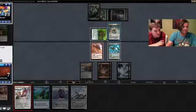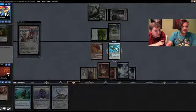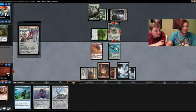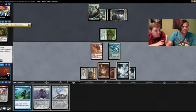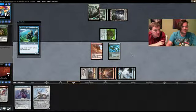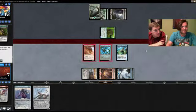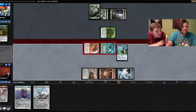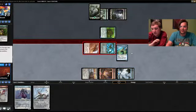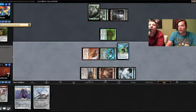They put two counters on that thing. We're gonna play Touch of the Void and kill the Catacomb Slug. Attack — we have to decide if we want to block with the Benthic Infiltrator or keep back the Coral Helm. I think we should attack both and block with the Coral Helm. I believe you're correct. Now if they have any sort of removal spell they're going to probably kill us — well we'll be at three. They need a land and a spell — we go to two.